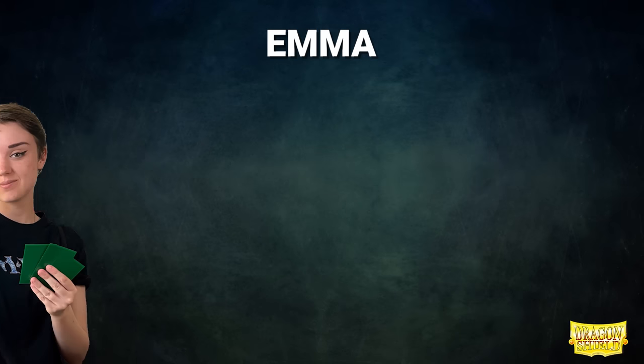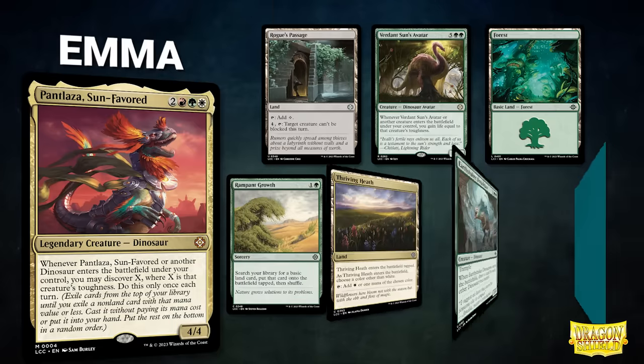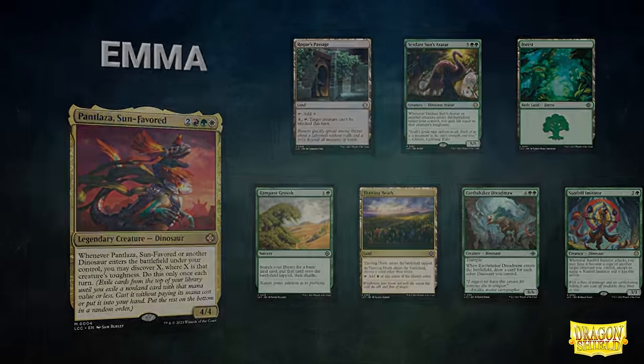Next, we have Emma, also known as Misty Step on socials, piloting Pantlaza, Sun Favored. This deck seeks to use its commander to create explosive board states in very short order. Emma's opening hand contains a Rogue's Passage, Verdant Sun's Avatar, Forest, Rampant Growth, Thriving Heath, Earthshaker Dreadmaw, and a Sunfrill Imitator.